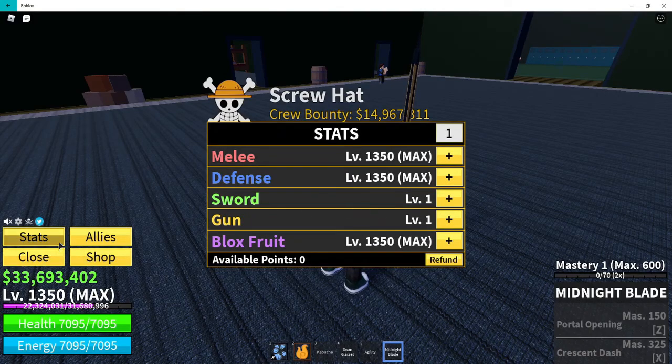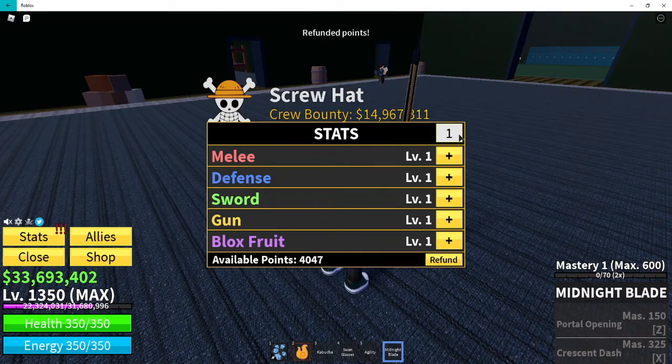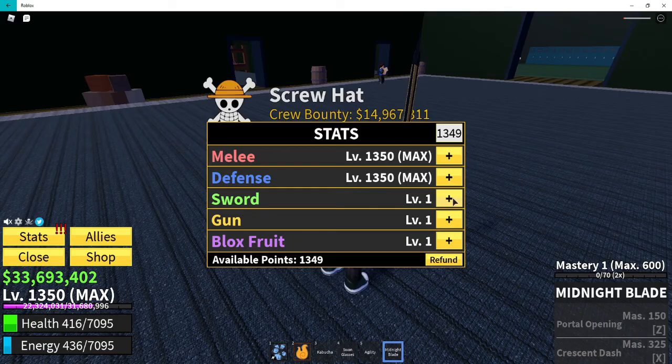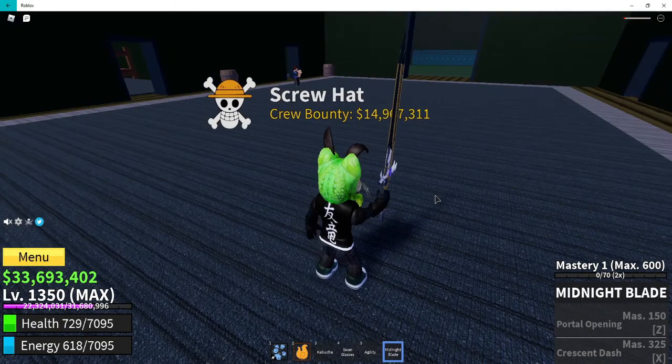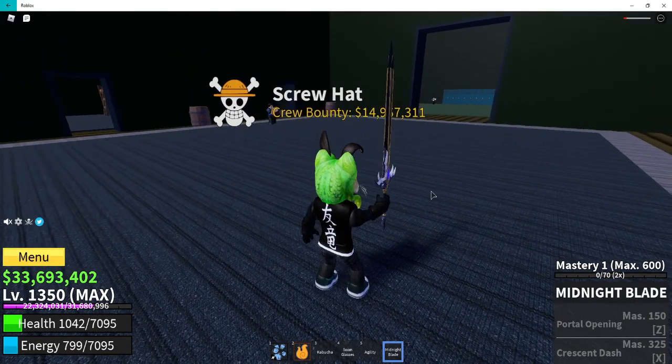I don't have any stats on my sword. As you can see, I am a Blox user type, so let's refund our stats and then change it to sword. Let's put here 1, 3, 4, 9, 9 — 1, 3, 4, 9 — then add two melee defense, and sword. Okay.